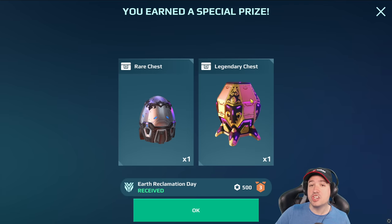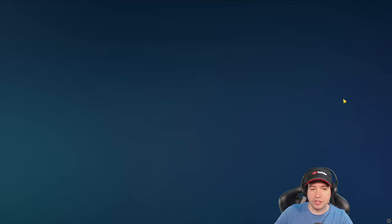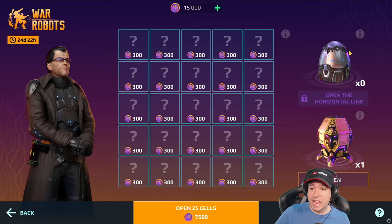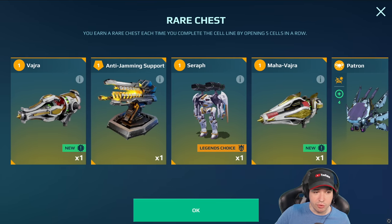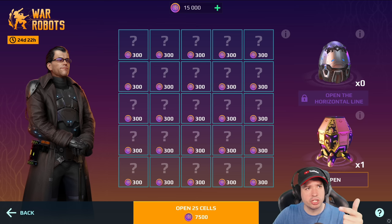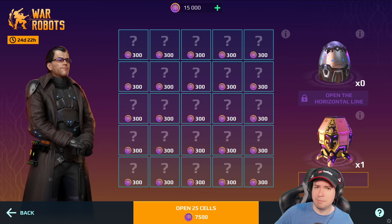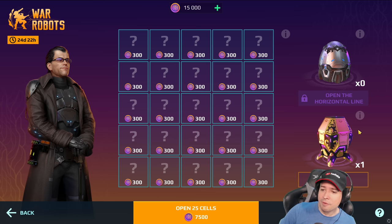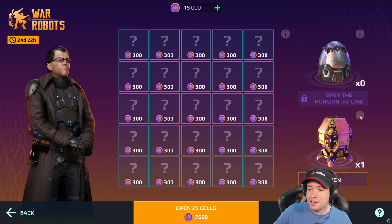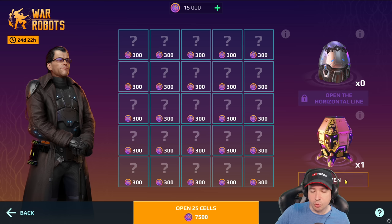Now we've gotten the legendary chest - boom! And I'm hoping we get the other egg as well. Oh, the Anti-Jamming Turret - that's also a brand new item that doesn't seem to work for me. It should prevent suppression, EMP, and blinding, and I got suppressed, EMP'd, and blinded - like, what the heck. Now the legendary box - I'm hoping I can get the Indra titan right now.